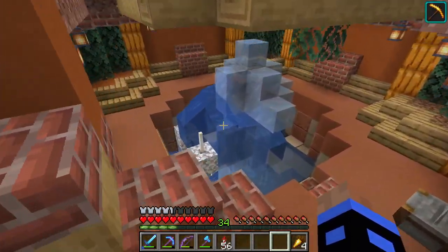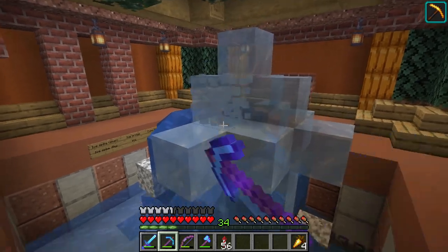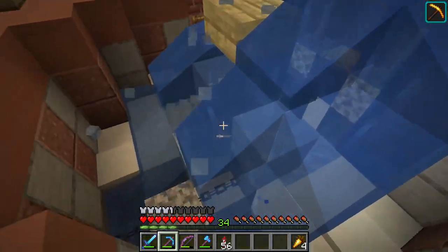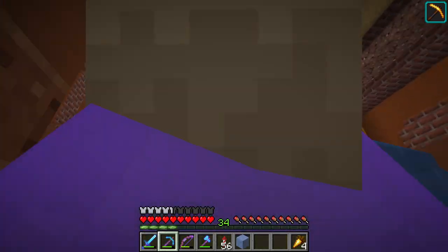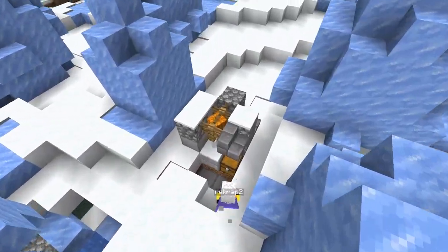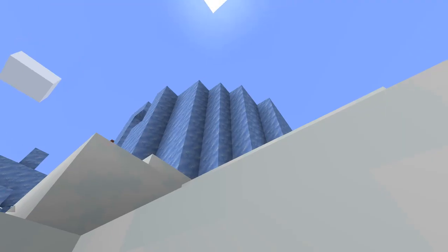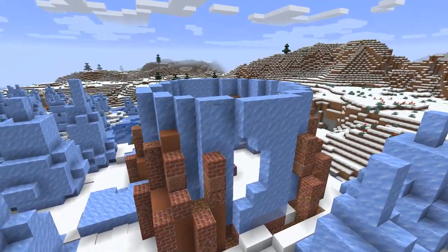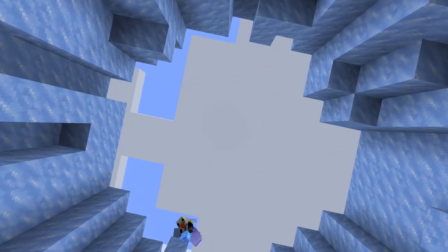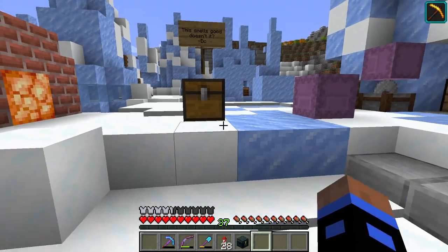You guys remember earlier we totally washed this place out — I forgot the mess this made. But this just represents the kind of base or storage system that I want. Basically, it's going to be a giant version of one of those ice spikes, and I think we're going to start it right now. Wait, we need to get some snow first. Yeah, it's a bit tedious.